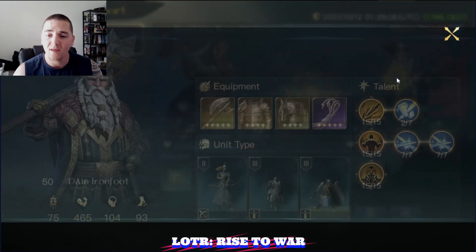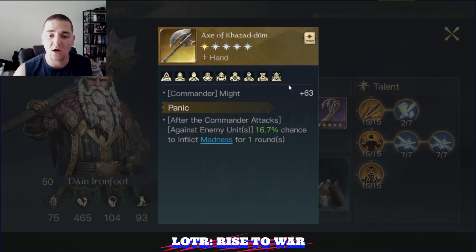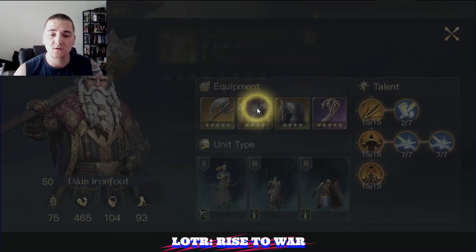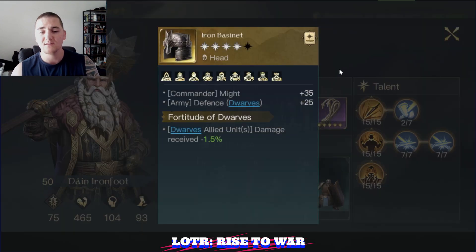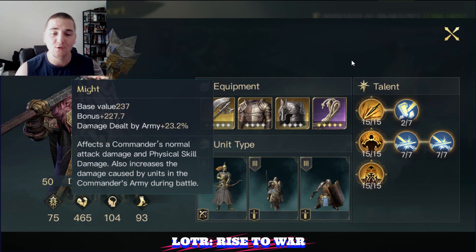Let's start with Dain's build. We'll talk about what's unique about both of these builds. First of all, Dain has some pretty solid gear — some 5-star and 4-star gold items — very, very substantial might bonus there, a total of 465 might, which is phenomenal.